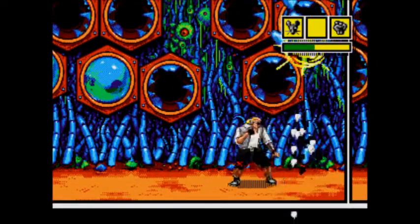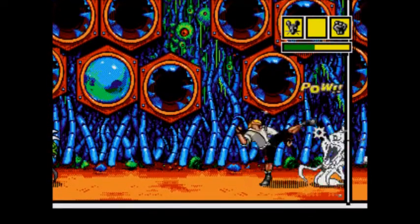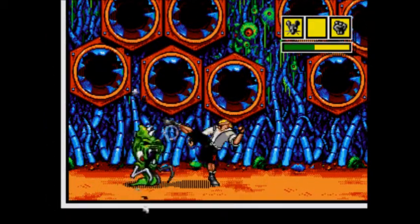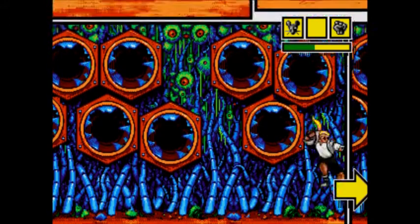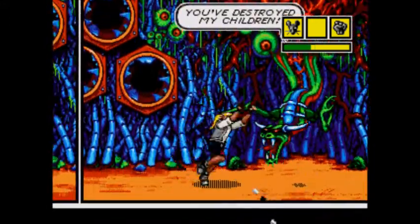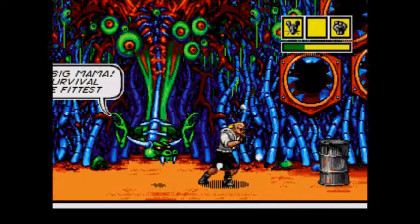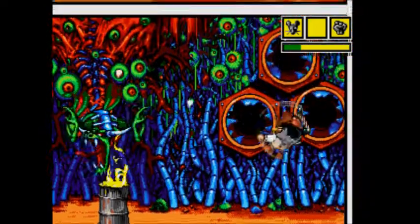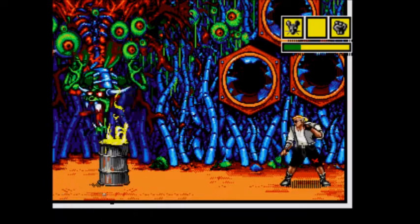We're almost at the end of the first level. One more room left — the boss. You could actually sit here and try to fight this dragon, or you could just hurt it enough, run past it, jump over this barrel, set it on fire, and push it to the dragon. Boss fight over.